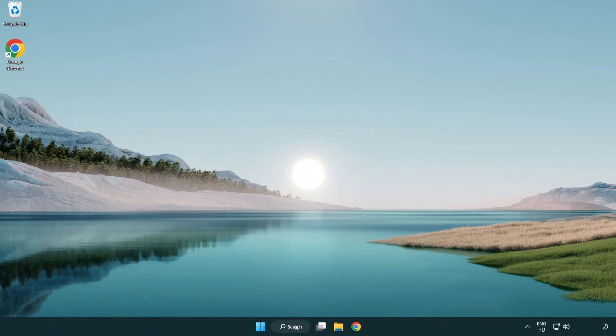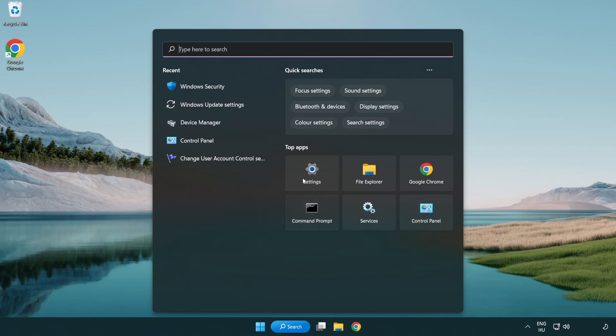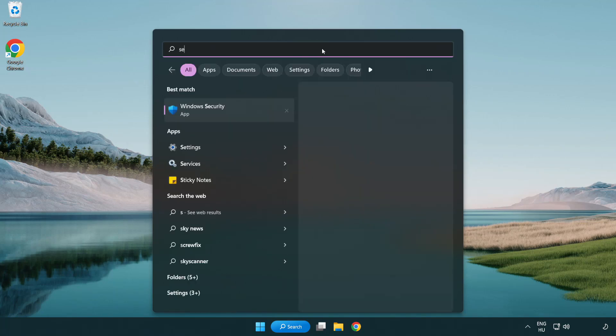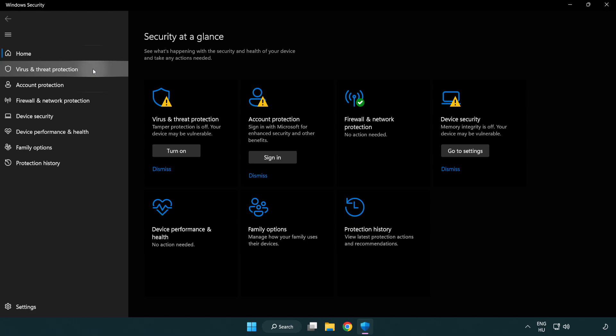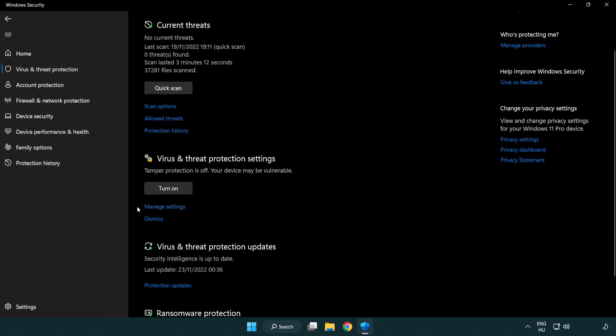If that didn't work, click the search bar and type Security. Open Windows Security. Click Virus and Threat Protection, then scroll down and click Manage Settings.